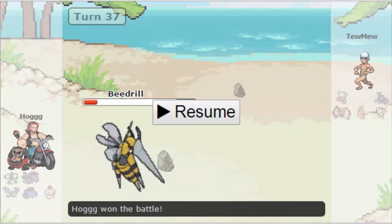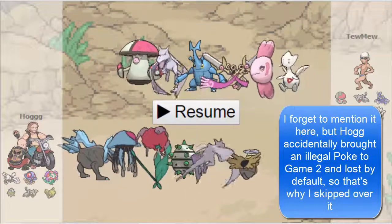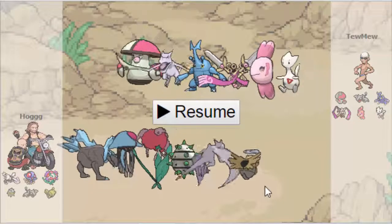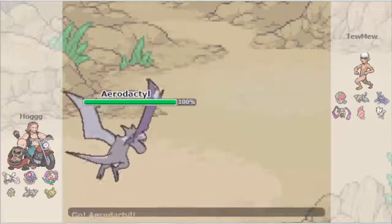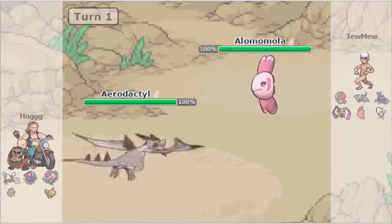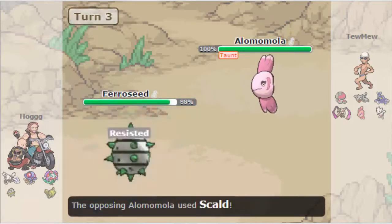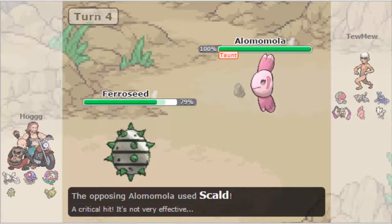This is going to be Game 3 between Hogg and Toomew, and both of them have pretty stally-looking teams. Toomew is bringing almost the exact same team, and Hogg has a Shedinja — that's a pretty interesting choice. Hogg leads out with Aerodactyl as Toomew brings out his Amoonguss. Hogg takes the opportunity to Mega Evolve and go for Taunt so Toomew can't go for Spore. But Toomew doesn't stay in — he goes straight to Lomomola — which enables Hogg to go into his Ferroseed and get up free rocks.